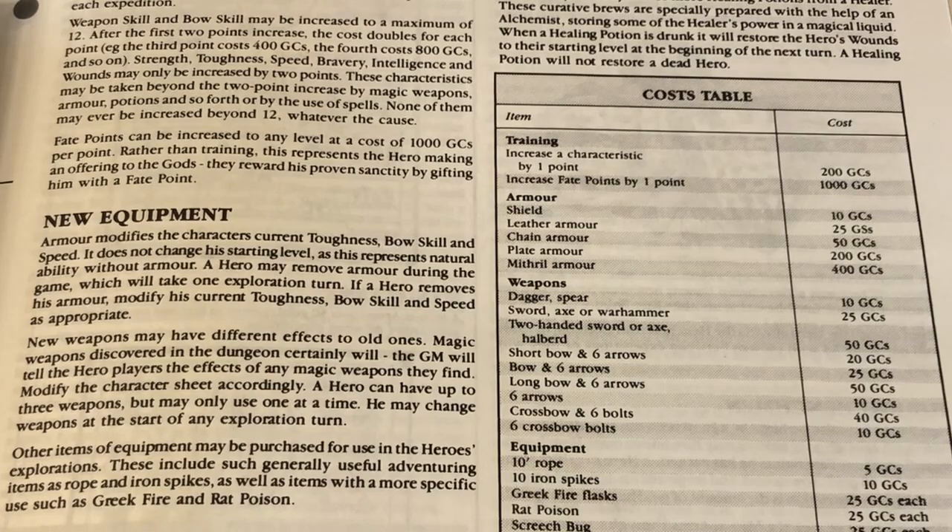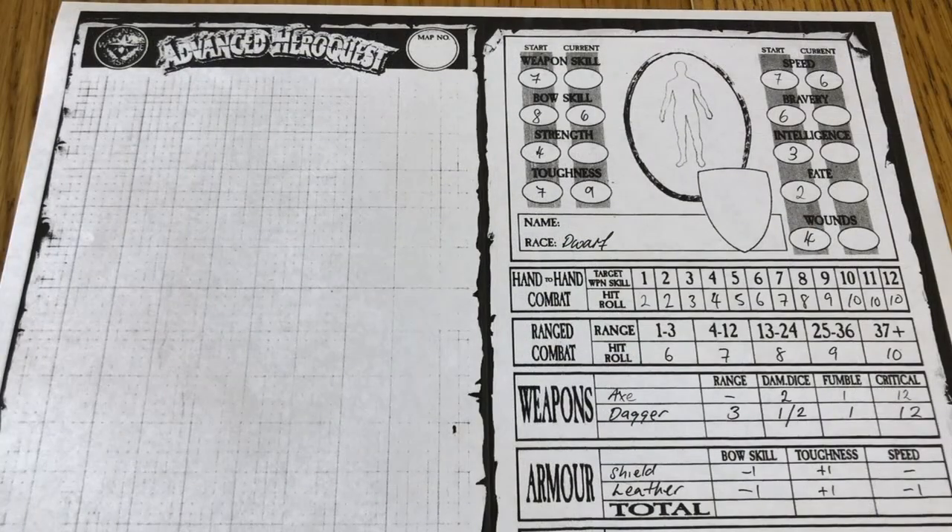Chainmail is too expensive at 50 gold and really out of the question unless you have the maximum 80 gold. Leather is a better option for us at only 25 gold, giving plus one toughness. I can also pick up a shield for another plus one toughness bonus. I need a weapon - I'm not strong enough for a double-handed weapon, and because I'm relying on armor to boost my toughness there will be a negative impact on my bow skill, so I just take an axe for another 25 gold. I have 10 gold left so I will buy a dagger - a backup weapon, but also something I can throw at range. Taking a shield and leather armor has reduced my bow skill to six and my speed by one to six, however my toughness is boosted to nine.